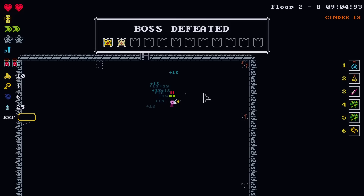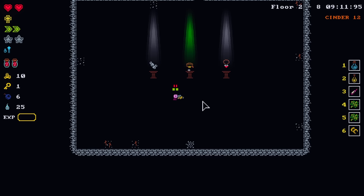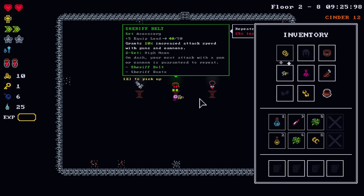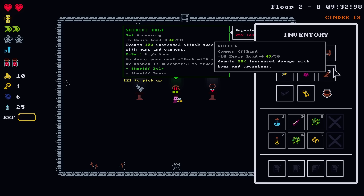Unless it's like beer adjacent — like a Smirnoff Ice is technically a beer. Sheriff Belt — if we're going to lean into the mini bee, I could be argued to do it. The bee gun is a gun, yeah? So does that mean the quiver isn't helping? That's only for bows and crossbows. But I like that Sheriff Belt.